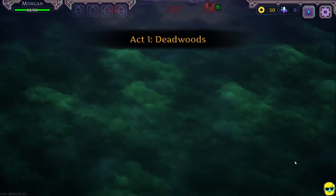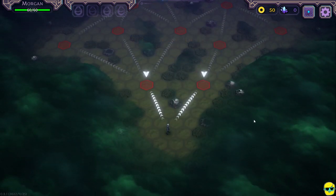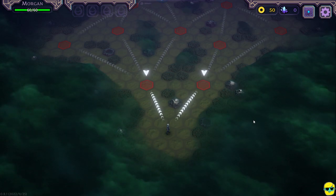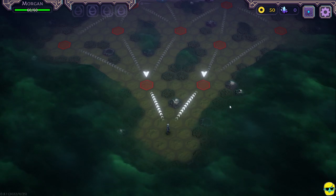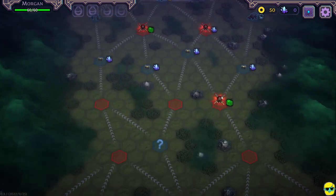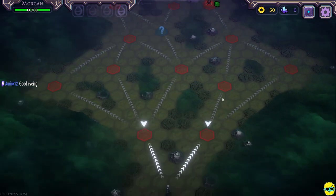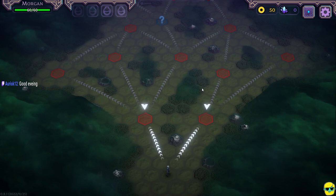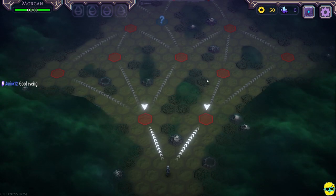Act one, Deadwoods. The game board looks very much like a Slay the Spire or I suppose at this point, Darkest Dungeon 2 game path. And that's fantastic. I love tabletop games, so I love stuff that kind of looks like that. I love making these choices and seeing which path to take is the best. Alex, good evening, my friend. Good to see you. So I'm excited to roll. Let's go ahead and see which way to go.